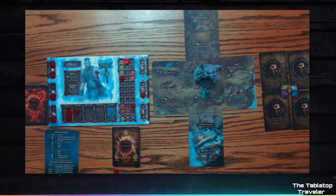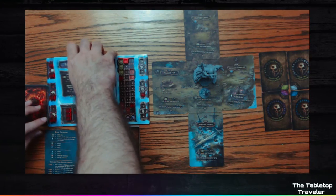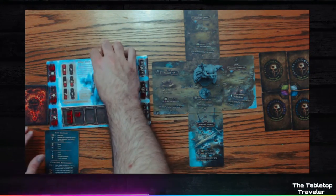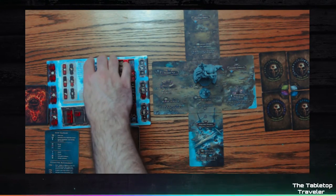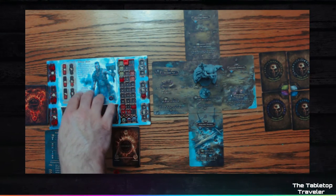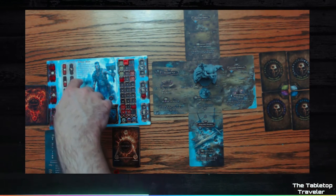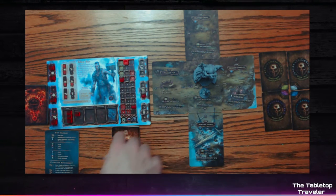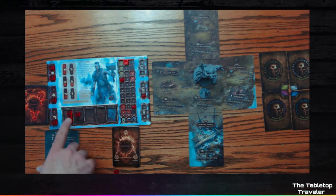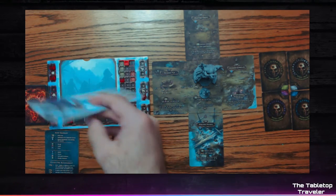You also have to set up your character stats. The other side of the card shows how to set up Baor for the character board, and every character has that. For Baor he starts with two aggression, one courage, one practicality, no empathy, one caution, and no spirituality. He also starts with three food and one wealth. Once you set it up, you flip it over — that's the play side.